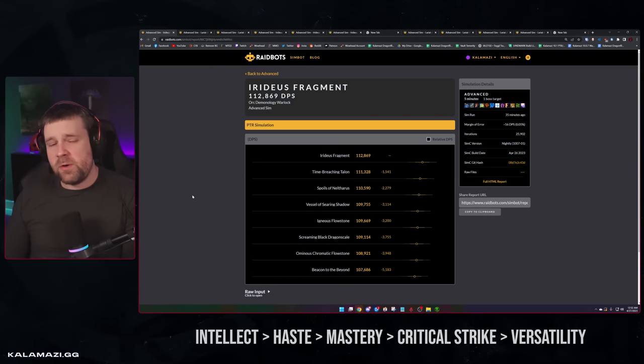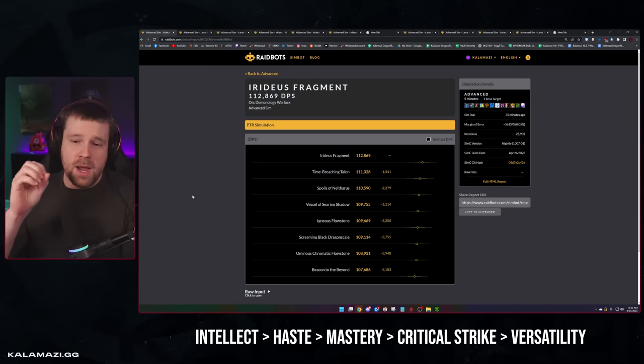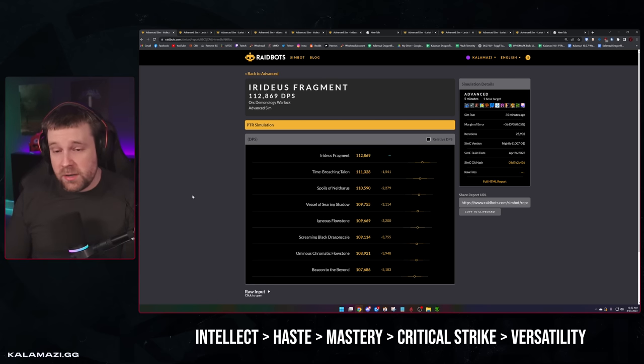Very briefly on stat priorities, trinkets, and embellishments for patch 10.1: run your own sims on Raidbots since it varies per character and things change with tuning. Check Wowhead or my website for the most up-to-date information. As of now, if things went live as they are, the highest simming trinkets for Demonology playing the Pit Lord build are: Ominous Chromatic Essence (class trinket) across the board, followed by Time-Thief's Gambit from Halls of Infusion, Time-Reaching Talon, Spoils of Neltharus, then Vessel of Searing Shadow, Igneous Flowstone, and Black Dragon Scale.